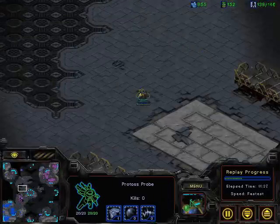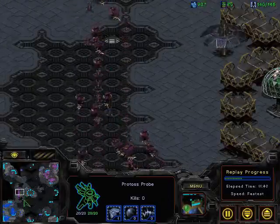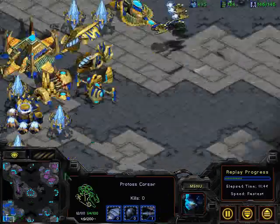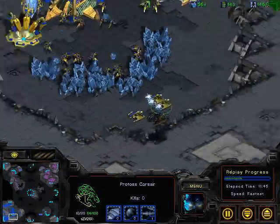Unfortunately, that shuttle got taken out almost immediately, and now he's got this big counterattack pushing in, so he's going to have to stay at home base. That's a pretty significant amount of troops on his front door. Looks like level 1 carapace have been upgraded.